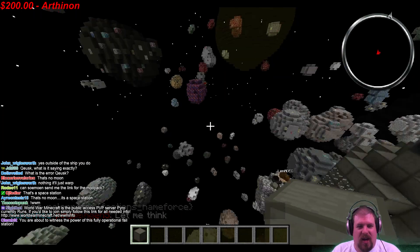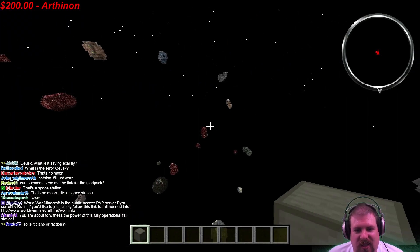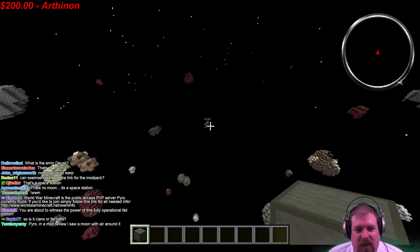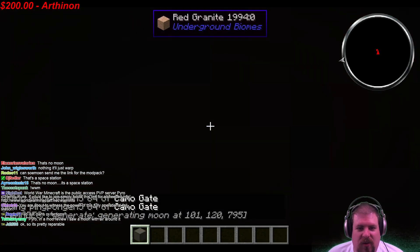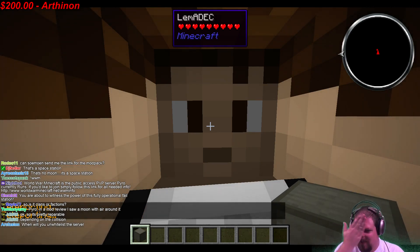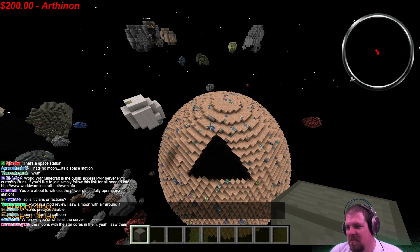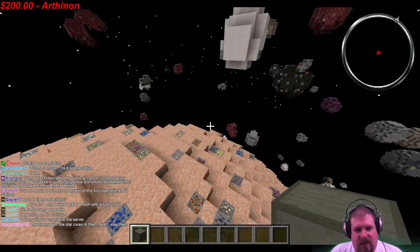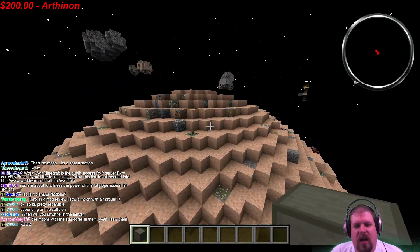That's a pretty dense asteroid field. Since we slammed our ship into something, Lem is going to spawn a moon a safe distance away to show everyone. There it is — this right here is a moon. This is a medium-sized moon. Unfortunately this one doesn't appear to have an atmosphere — it's a 50% chance. Not all moons have atmospheres, some do.